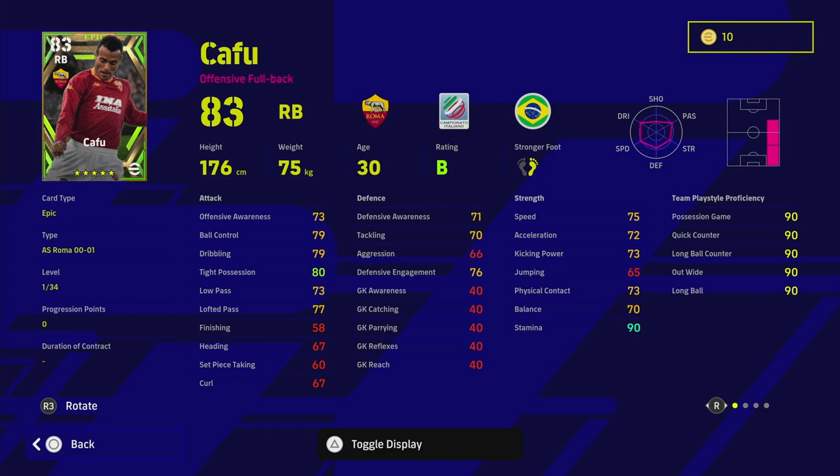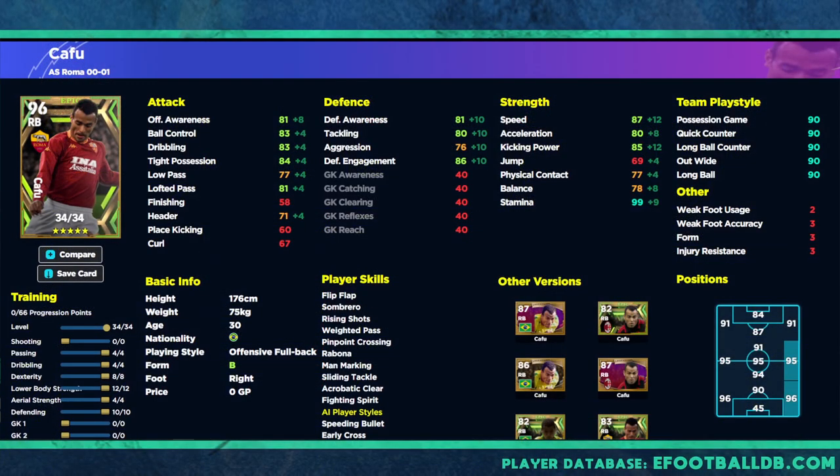Cafu is a right back who can also play right mid. He doesn't have any real dribbling or passing stats apart from weighted pass and pinpoint crossing, but other than that you have everything you could possibly want. His key abilities include early crosser and pinpoint crossing — if you play a lot of wing play, balls into the box, in-swingers or out-swingers, it's huge. You pair that with stunning crosses, weighted pass, and this guy is lethal if you've got a good target man in the box.